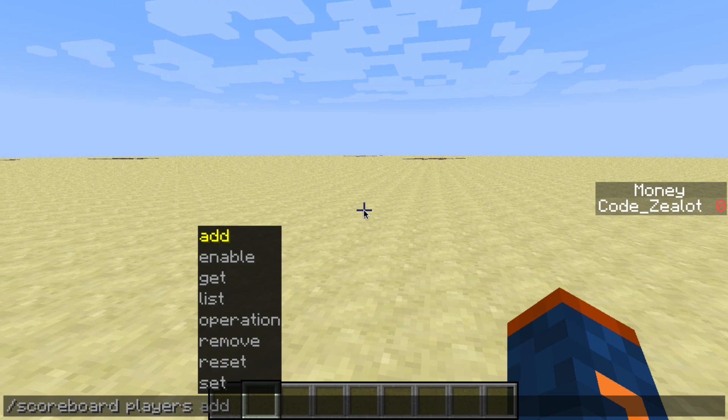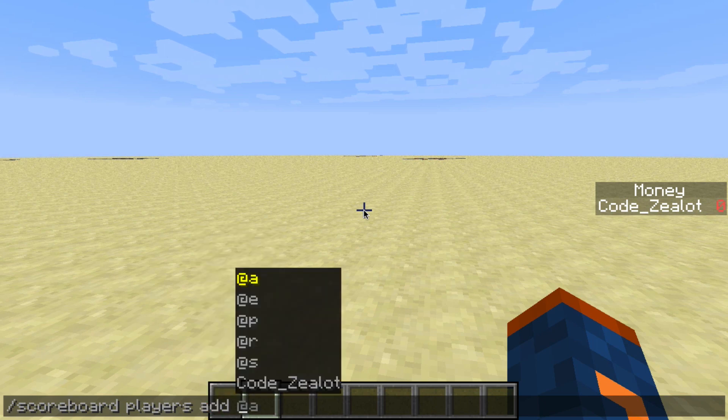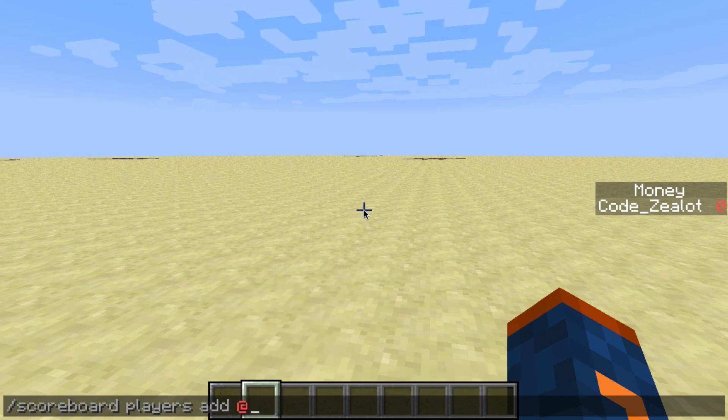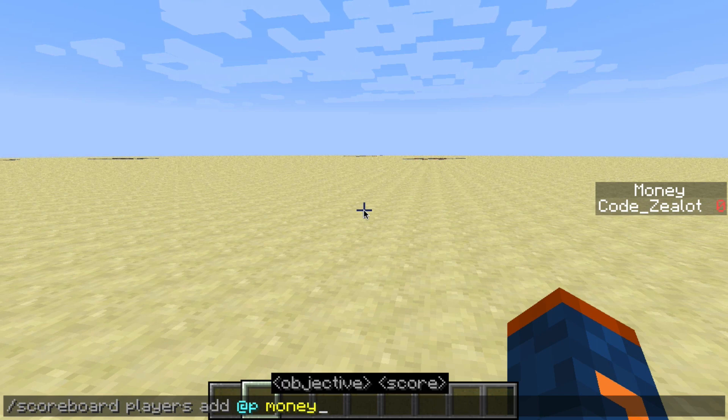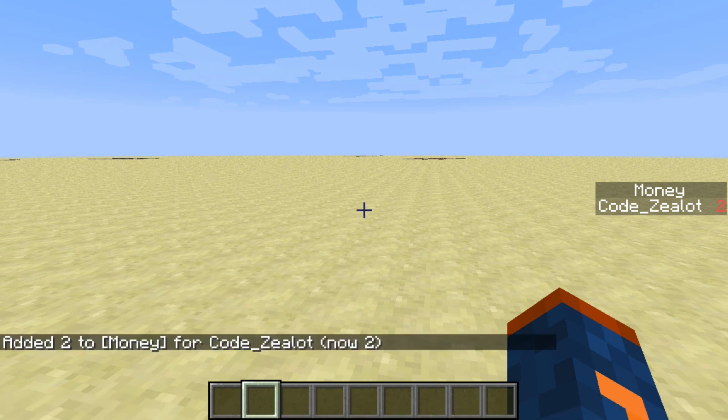We're going to start with the Add option here, so let's do Scoreboard Players Add, and then we have to give it the target player. In this case, we're just going to do the nearest player, which is ourselves, and then it asks for the objective we're going to be working with. From the last video, we gave our objective a technical name with a lowercase m, and that is what we're using here. Next, we need to say the score that we want to add to the player's current score, so we're going to add 2 to keep it simple. If we go ahead and press Enter, you'll see on the sidebar there my score went from 0 to 2.